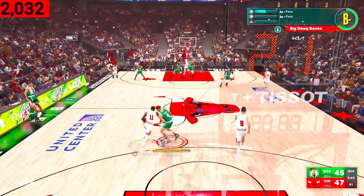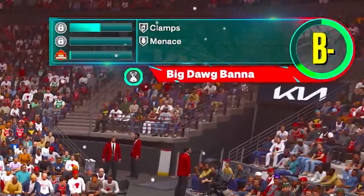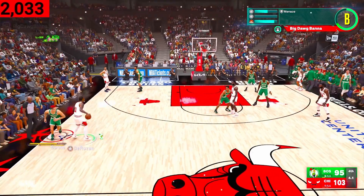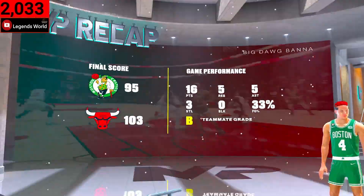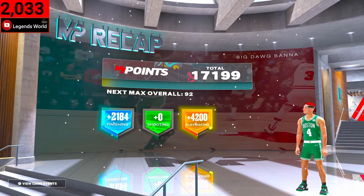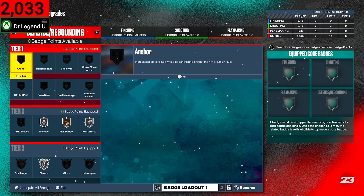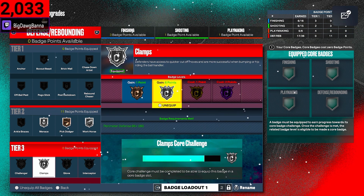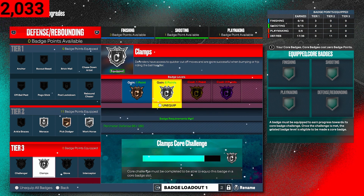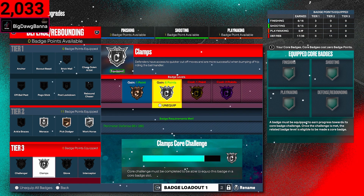That is how I literally core Hall of Fame on every build in a matter of hours — it has never taken me more than half a day to core Hall of Fame Clamps on any of my lock builds. Let's fast forward to the end so we can see the progression and how far we've come. Remember where we were before — now look how far we got. You do the math on how much I just progressed.